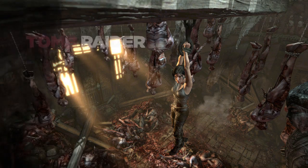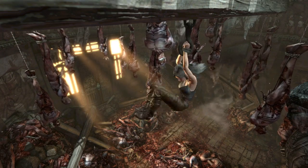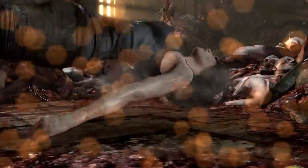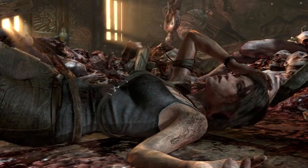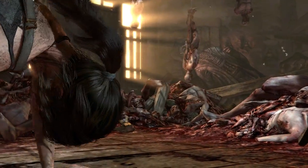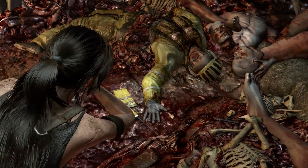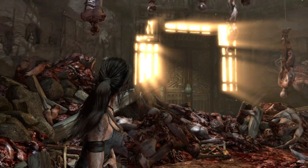We start off by getting captured, and like in the beginning of the game, you just want to rock left and right until you can get this square, or X, QTE. You're going to get a checkpoint after you get up. You can reload that checkpoint and hold left then mash jump to get an out-of-bounds here, but it's not going to save you more than half a second, or maybe a second, so I'm not going to go into it.